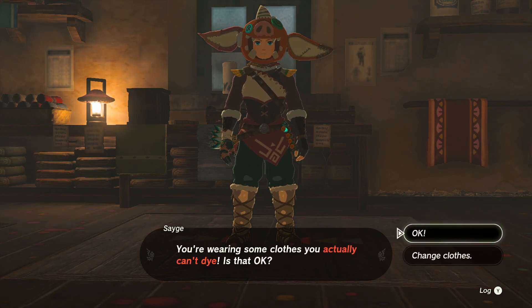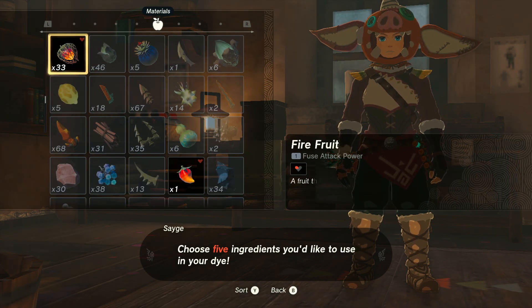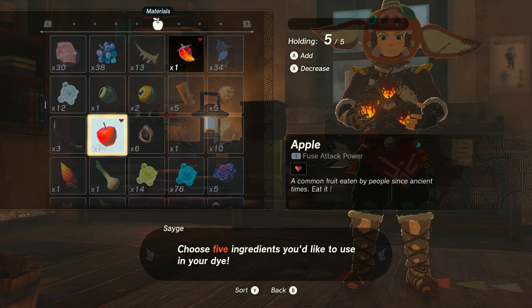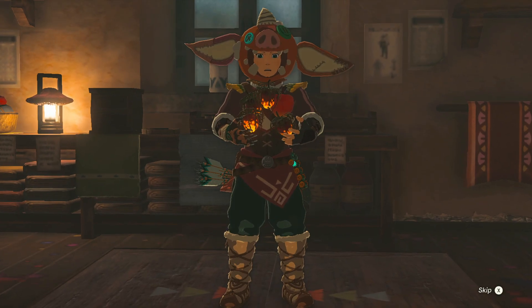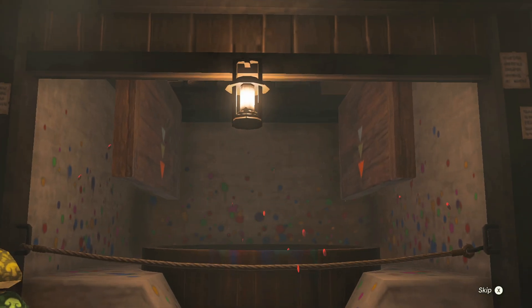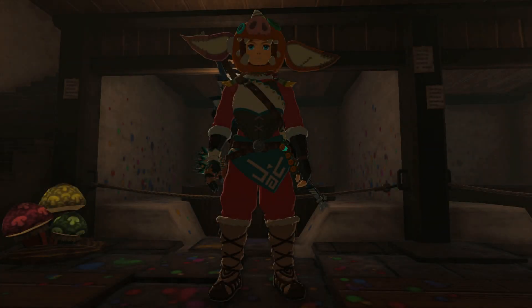Choose a color. Okay, some of these things we can't dye, but let's see. That's cool. So it's taking red things from you. I'm just going to change the color of what we're wearing. Oh, that's fun. I like that. That's very cool. Very nice. I like that a lot.